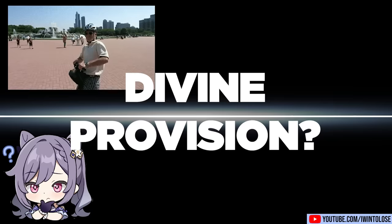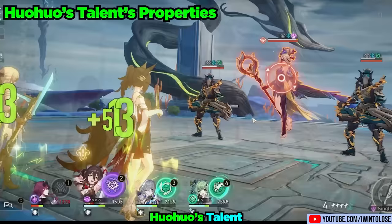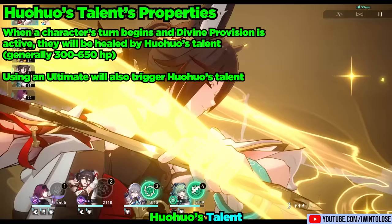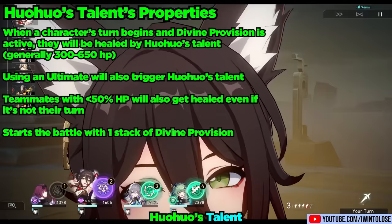That's the perfect segue to talk about her talent, Possession Ethereal Metaflow. While Divine Provision is active, whenever any character on your team's turn begins, they will be healed by an amount scaling with Huohuo's max HP. Using a character's ultimate will also trigger this talent, and as an added bonus, teammates with less than 50% HP will also be healed when this is triggered. Huohuo starts the battle with one stack of Divine Provision, which is why upon entering battle, the whole team was healed by her talent since they were all under 50% HP.